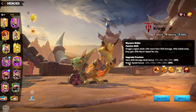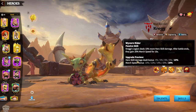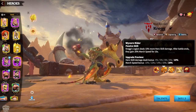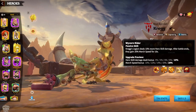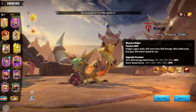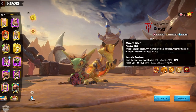Regarding the second skill, it again buffs our damage factor from the first skill — skill damage deals a bonus 10%, and march speed 20%. March speed is always a good thing to have as a damage dealer. Also, Kreg is a flyer, so you can move around terrains pretty easily, meaning march speed will be useful in any situation during the battlefield.